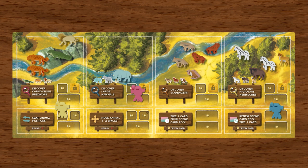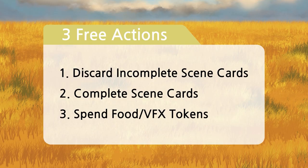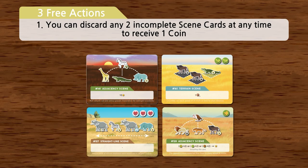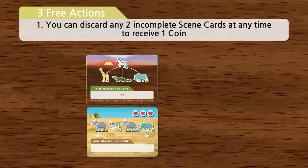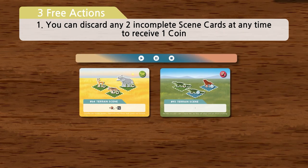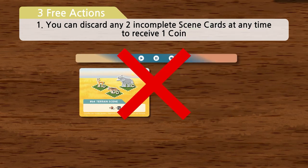Aside from the eight basic actions, there are three free actions that do not incur coins and can be performed as many times as needed in a turn. The first free action: you can discard any two incomplete scene cards to the discard pile at any time to receive one coin. You are also allowed to discard one scene card at any given time, but there are no benefits to doing so. Completed scene cards cannot be discarded.